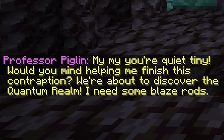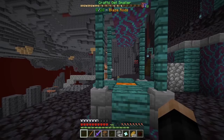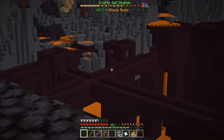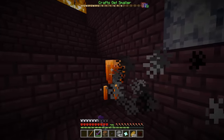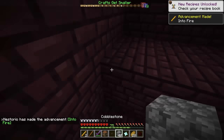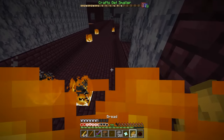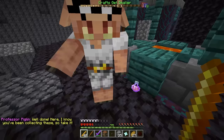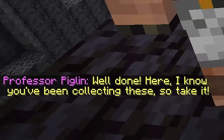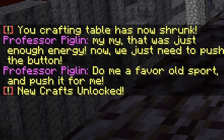This guy needs 24 blaze rods, and apparently we go to the quantum realm. Good thing there's a blaze spawner right there. Let's get on our ant — where are the blazes? Holy blazes! Looting sword, please do something good. Wait, we have a stack already — looting did work! I am done here, getting out before I die. Let's get back to the Piglin. 'That was just enough energy. Now we just need to push the button — push it for me.' Is this the button? That's such a big button. I can't just get on it — maybe I've got to make a craft or something.